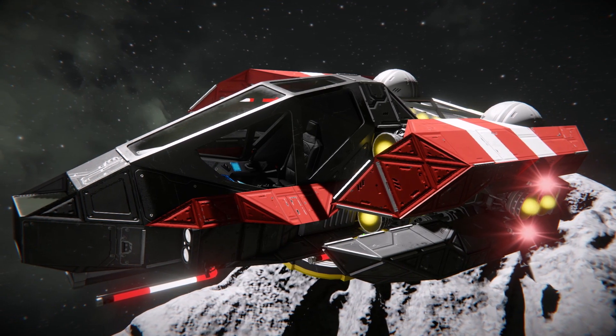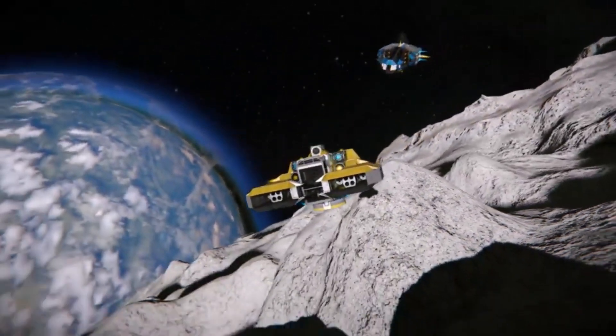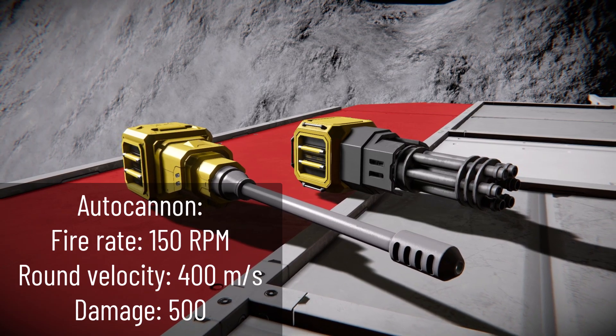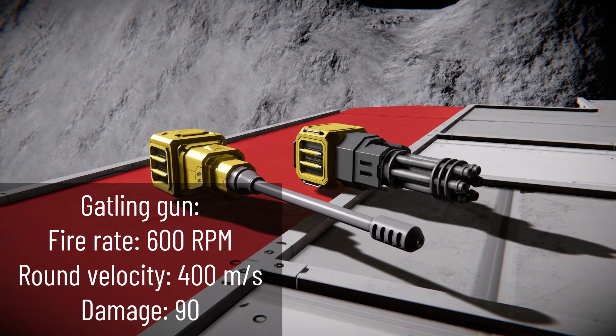The two main armaments I recommend on a fighter would be gatling guns or autocannons. Both options will shred through small grid light armour, but won't be as effective versus large grids. If your enemies field larger and more heavily armed fighters than yours, go with autocannons, and if you have this advantage, go with the gatling guns.